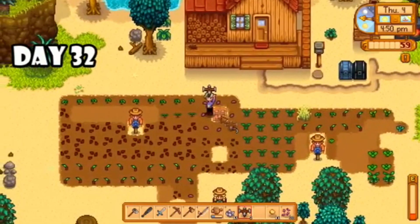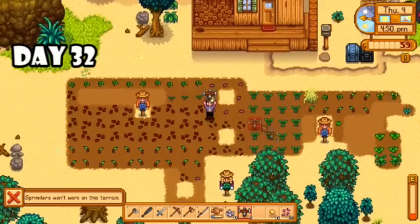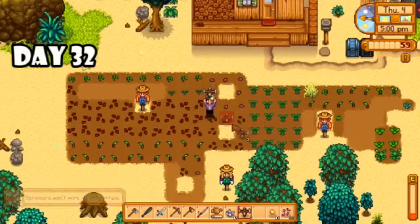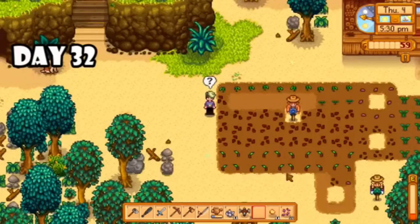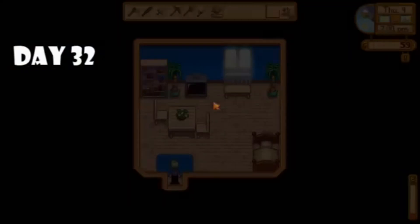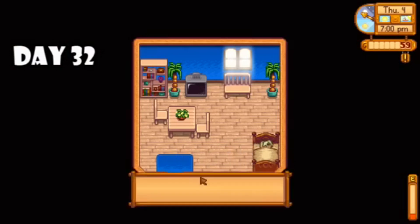I craft my sprinklers and go to lay them — ouch. I just learned something new about the beach farm: you cannot use sprinklers anywhere except the greenhouse. I am so upset at this point — such a waste of time and energy. Yes I can still water them manually, but I decided to just go to bed at about 6 p.m. because I was so frustrated. Luckily this story does have a redemption arc, but we're not quite there yet.